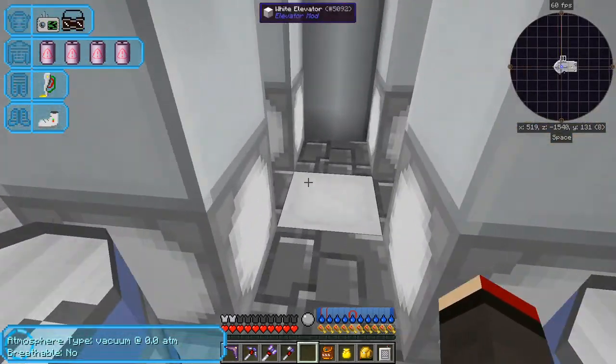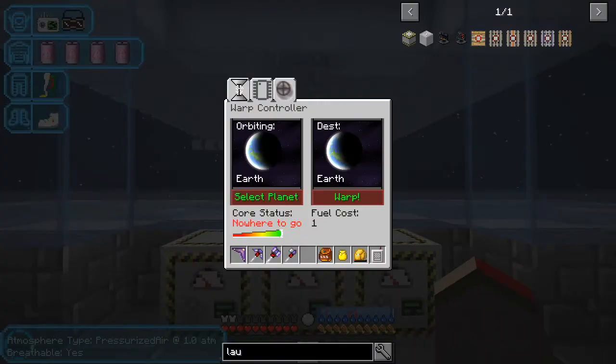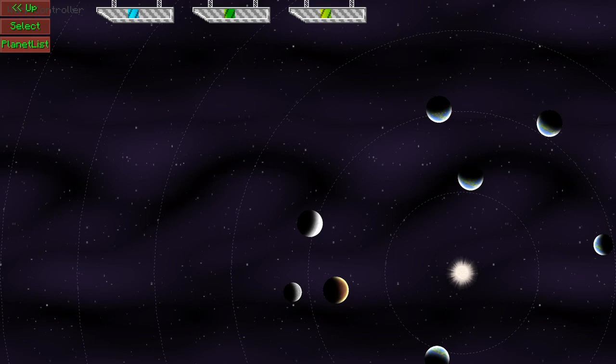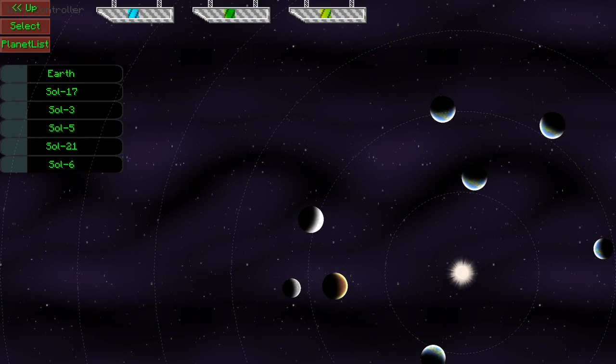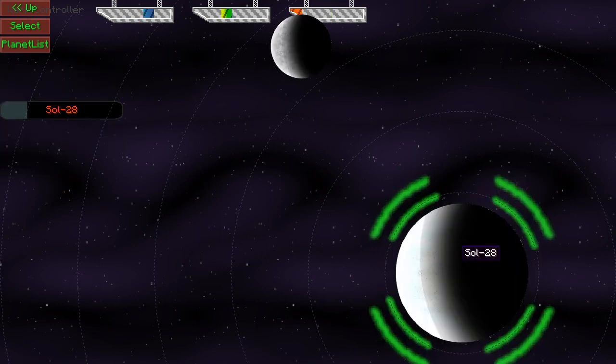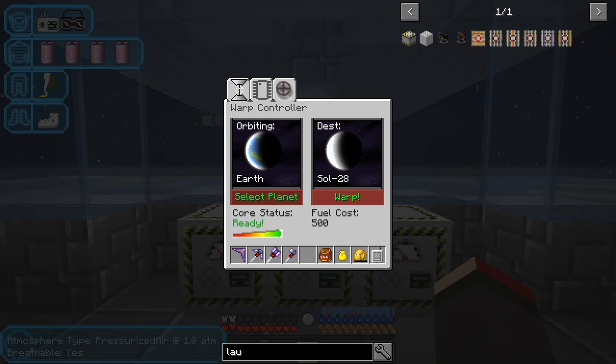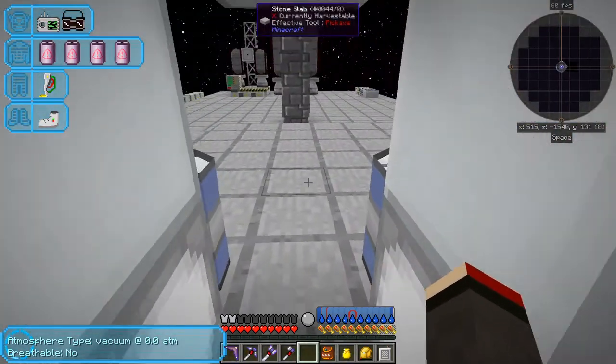We're going to go to a different planet. The one I've chosen is Sol 28 on Wolf — I've been to all the planets already. So let's select a planet. As I upgraded the mod for the planet viewer, you can see all the planets but not all at once, so you get a planet list. Let's go up and I want to go to Wolf 1-2, then Sol 28. Select that and press escape. From here I can warp to Sol 28 — yes, that's the one I wanted. It doesn't take very long. Let's get into the rocket and we're already there.